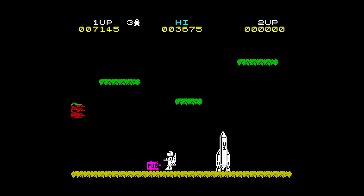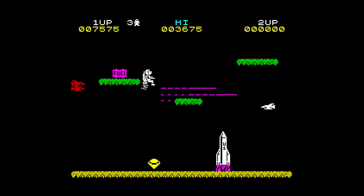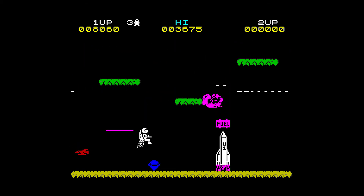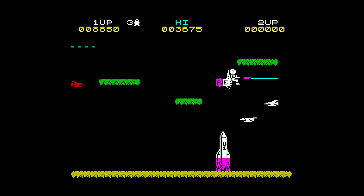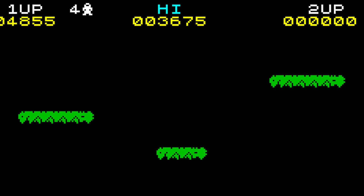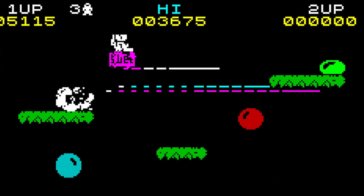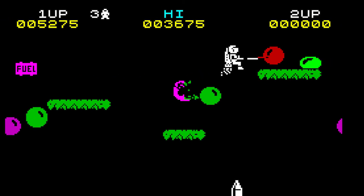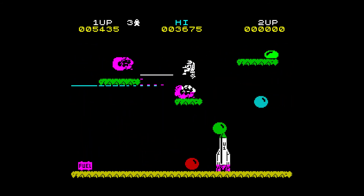For general collision detection throughout the game there are a couple of things to look at. For bullets, aliens, and the player touching each other, normal bounding box collision detection will be absolutely fine for this type of game. But the one area we need to think carefully about are the platforms. For objects falling from the top of the screen it's quite simple — once they touch any platform or the ground they stay in that position. For other objects touching platforms we're going to have to work out which edge they've actually collided with.